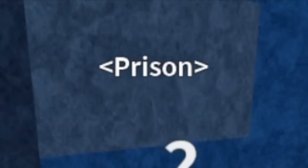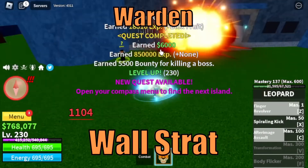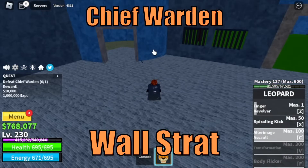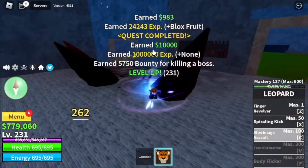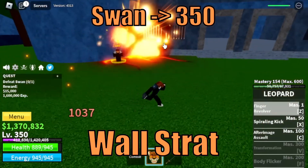Next island is the Prison. Our target is the Warden — we're gonna do Wall Strat until level 230. Same with the Chief Warden, guys — another Wall Strat. And also the same with this one. Target level 350.